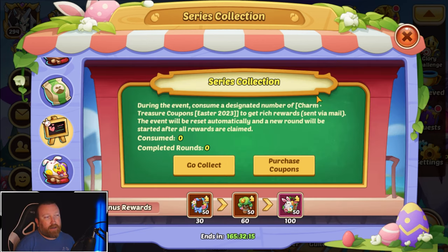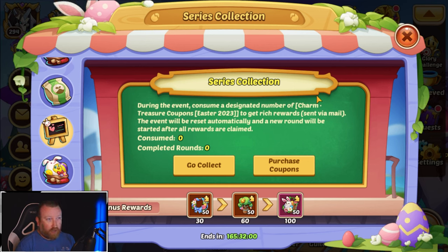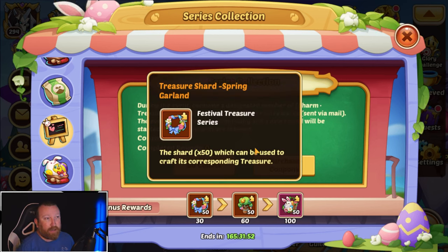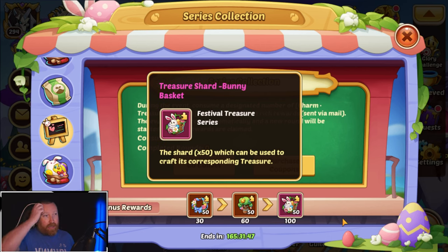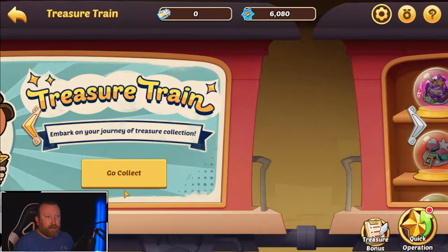That 300 is important because we have the Series Collection event: during the event, consume a designated number of Easter 2023 charm treasure coupons to get rich rewards sent via mail. The event resets automatically and a new round starts after all rewards are claimed, so you can do this multiple times — 100 points each round. If you buy out this event you're getting three of this one, three of this one, and three of this one.